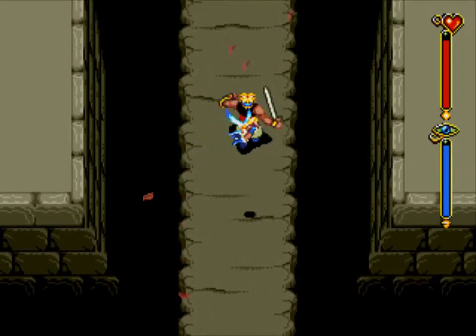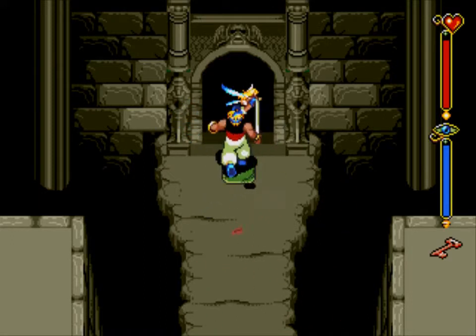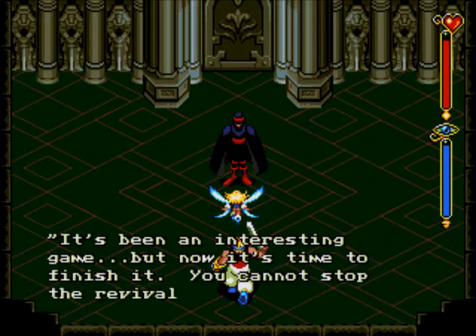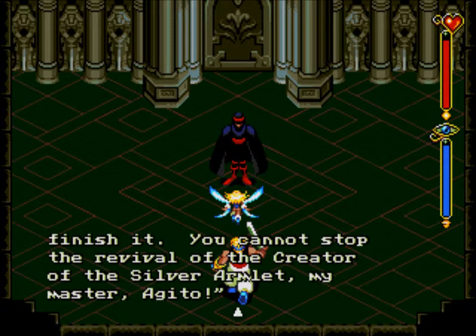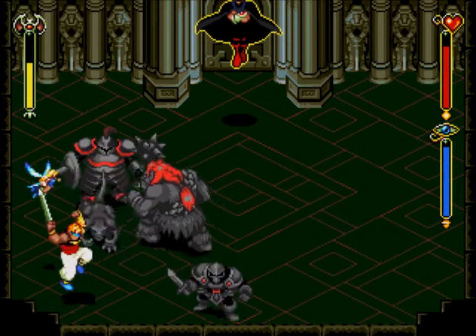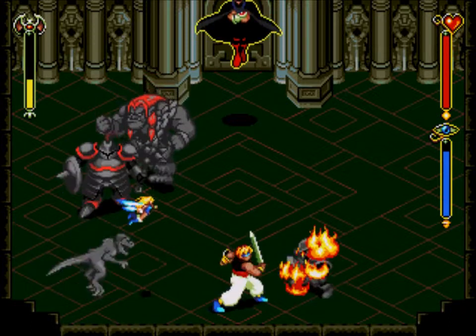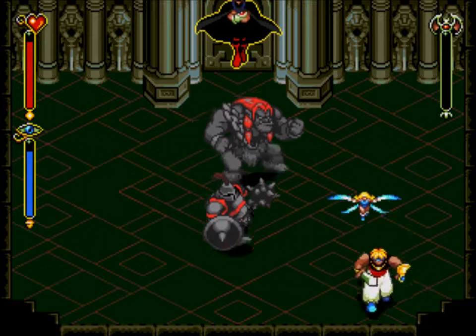Got everything that we want? Got everything that we can find? Let's go on through. 'I've been waiting for you. It's been an interesting game, but now it's time to finish it. You cannot stop the revival of the creator of the Silver Armlet. My master, Agito!' And yep — hello, Silver Armlet! Let's go ahead and deal with all the Shadow Minions that he summoned, because they're kind of getting in the way.